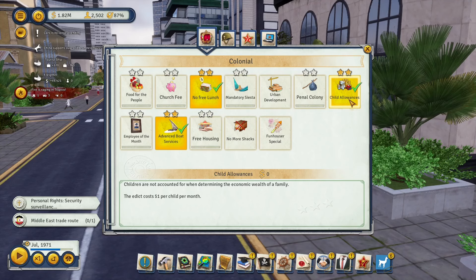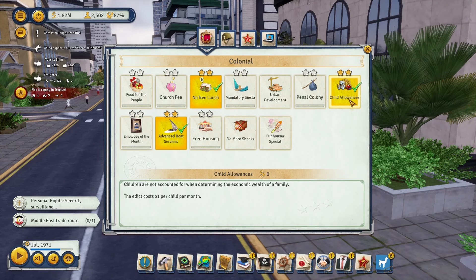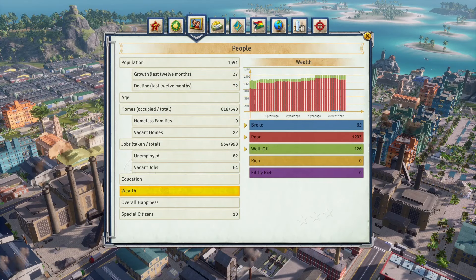You can get around this by researching and enacting the child allowances edict — once fully leveled up it costs only one dollar per month per child, so it's best to get this early. This information is especially useful if you want to make an island with mostly rich and well-off tropicans, or an island with only poor tropicans.